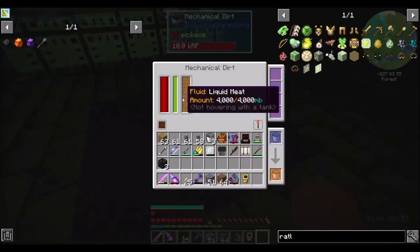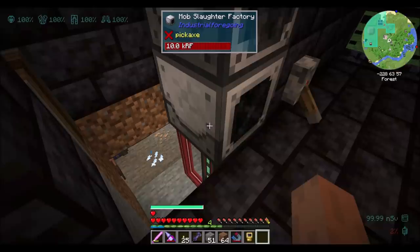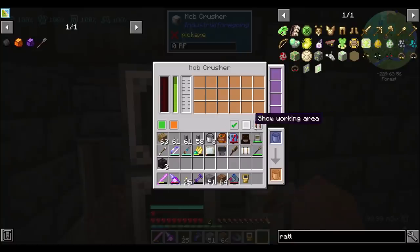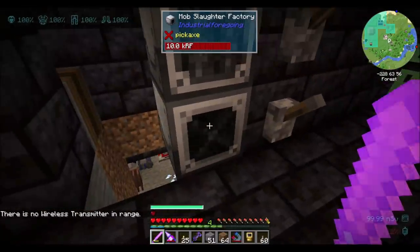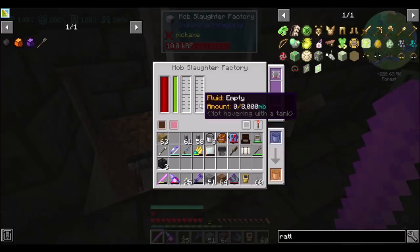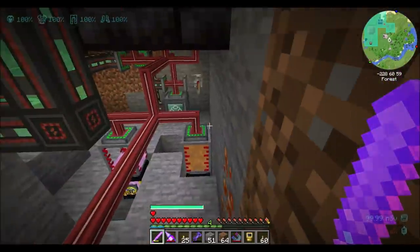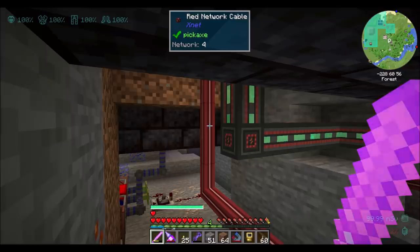So I'm thinking what we can do is use our Cursed Earth mob farm — like the mechanical dirt from Industrial Foregoing — hook it up to a mob crusher, which is different from a mob slaughter factory. The mob slaughter factory is currently configured to run with redstone signal. The difference is the mob slaughter factory generates liquid meat and pink slime, however the mob crusher takes RF and generates experience and mob drops. Our plan is to add to the existing system we have, collect the mob drops using something like this, dump it into an ender chest so it gets kicked into my refined storage system, and also generate power.